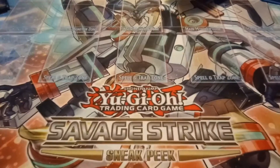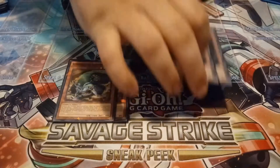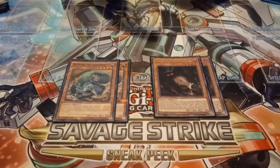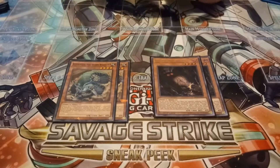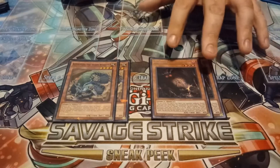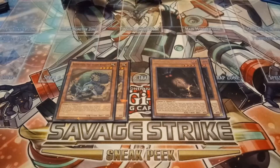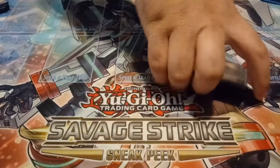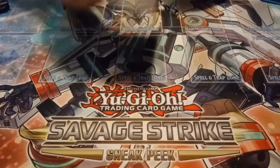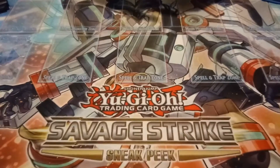For Insect Extenders I'm playing two copies of Aztecopede the Worm Warrior and two copies of Danger Mothman. Going 2-2 on these because they both have their own niche things they do, and I feel like I can't cut one completely — if I drop a copy of one I'll drop a copy of the other. I'm also playing one copy of Doom Dozer, just a nice big level-eight easy-to-summon Insect beatstick. It's pretty searchable so yeah.